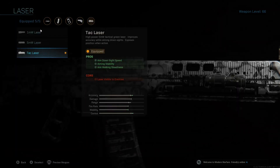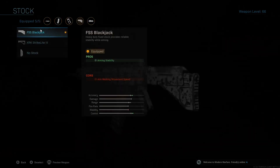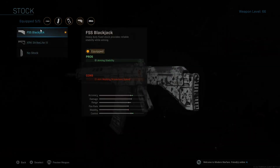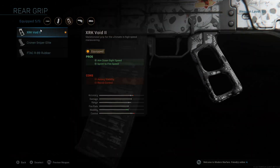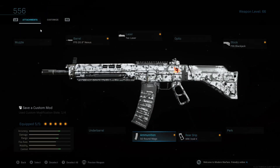I'm running the TAC laser. It's really good — it gives you a lot of attributes. The stock, I'm just running aiming stability to kind of make up for it. There's really nothing on this gun with my setup. The FSS Blackjack. And the rear grip, I'll be running the first one, the SRK Void. It gives you ADS and sprint-to-fire speed, which is really helpful.